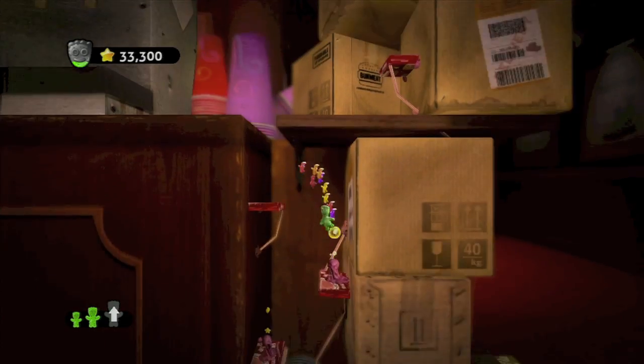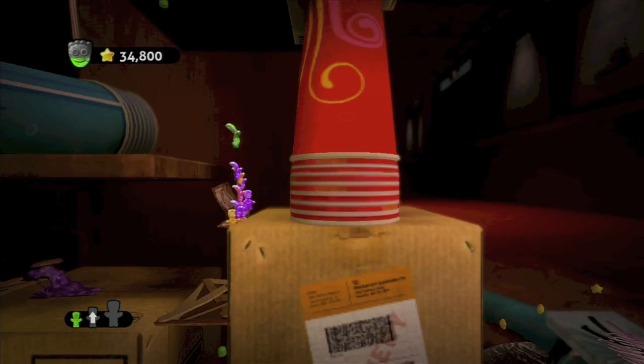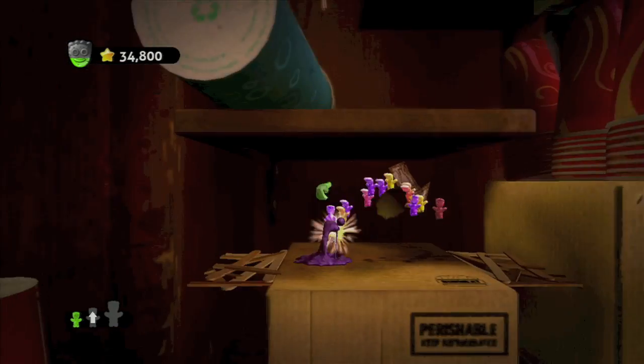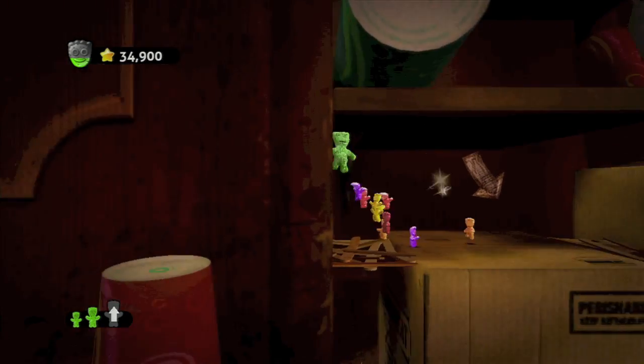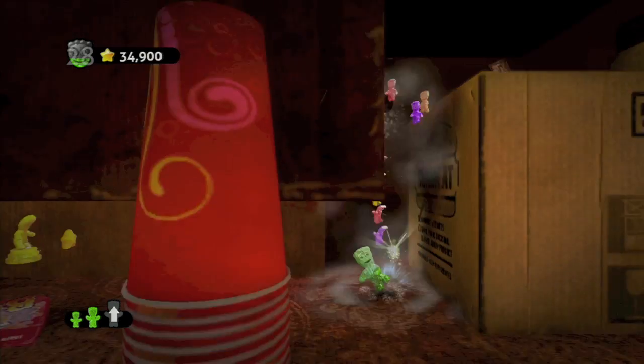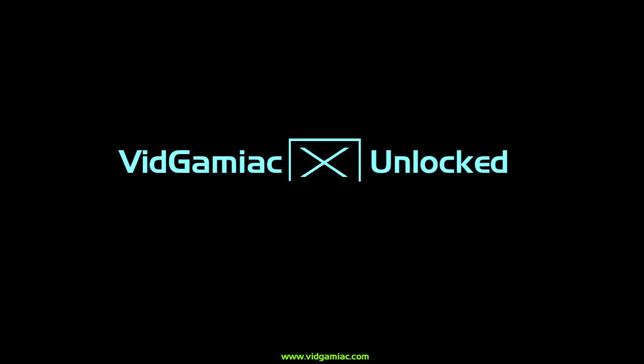And the very last one for this level is when you're going down this big chute right here. You are supposed to head right, but you want to take the left path, and you need to grow big to do this. You need to do the ground pound move to break through the popsicle sticks and get the Golden Sour Patch Kid. And that's all there is for this level.